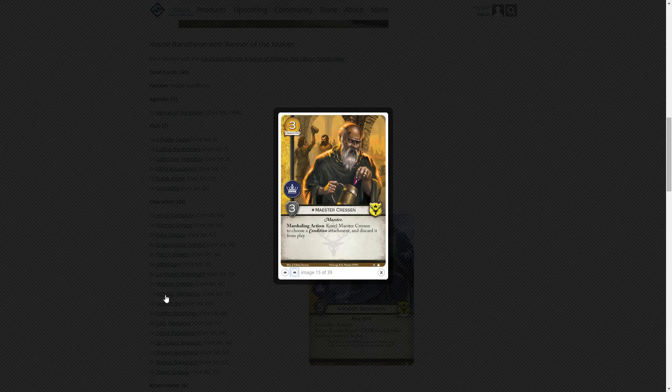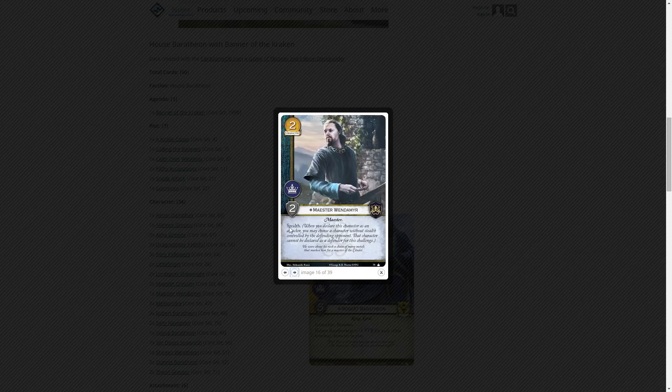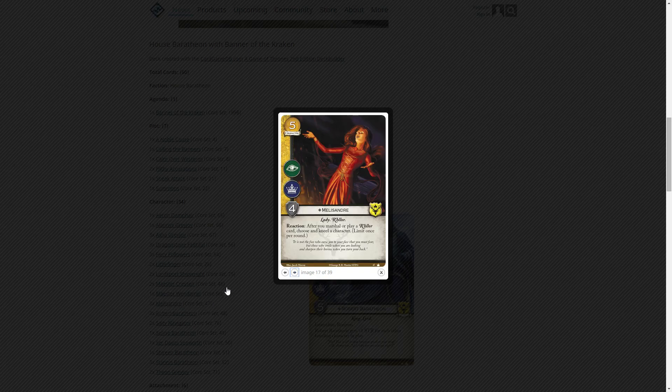They include two Maester Crescents and one Maester Wendamyr: two gold, power icon, two strength with stealth — again, given the kneeling goal, stealth is very powerful. Three Melisandres: five gold, intrigue and power icons, four strength — reaction: after you marshal or play a Lord of Light card, choose and kneel a character, limit once per round. I'm pretty sure she triggers herself since it's a reaction that fires after she's already in play. Play her and kneel a character; play any other Lord of Light card and kneel another — fits perfectly with the Baratheon kneeling theme.